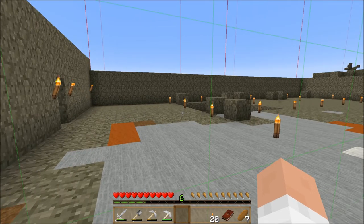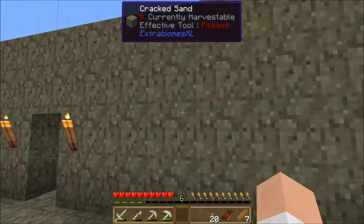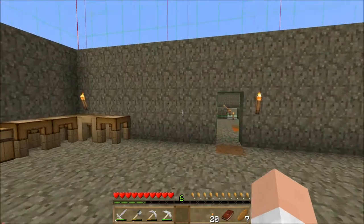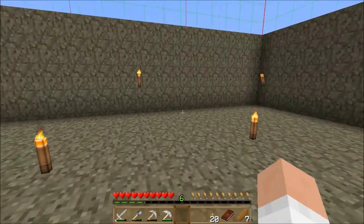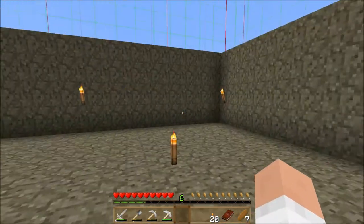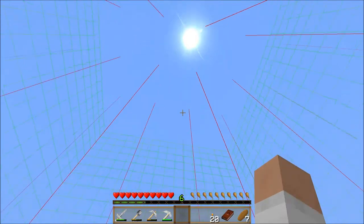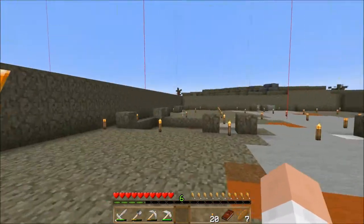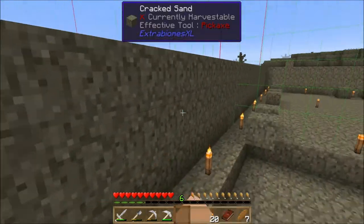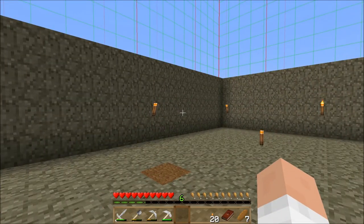I was very conscious of chunk lines when building this. This building is all within one chunk — it's a 14 by 14 interior space. This first level will be the lower level, eventually the basement storage area. Since I'm on the ocean on a little peninsula, I'd like to turn this into a great big lighthouse and live in it. I'll also make these outer walls look a lot nicer eventually.